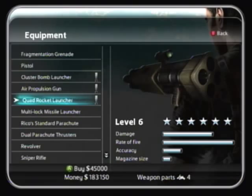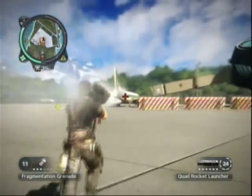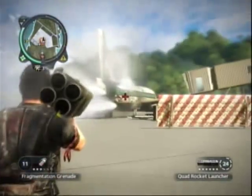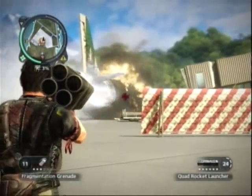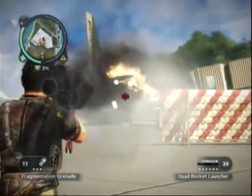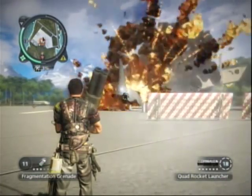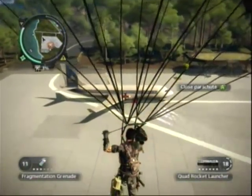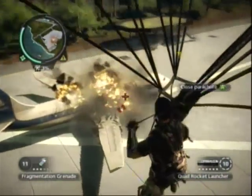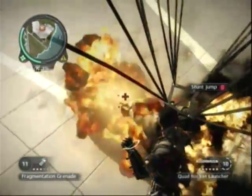The last weapon is the Quad Rocket Launcher, which is really what it sounds like. It's the same rocket launcher but split into four rockets. It's about as strong as the regular Rocket Launcher as far as I can tell — it just spreads randomly, making it inaccurate, kind of like a shotgun rocket launcher, but not as cool as you'd think. It does shoot really fast on rapid fire, but it looks like this one's just for looks and doesn't really have much function.